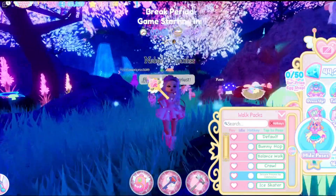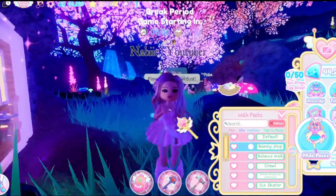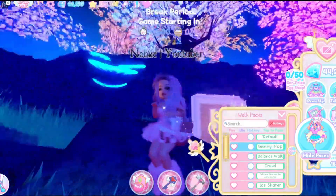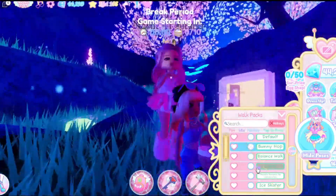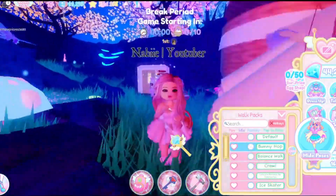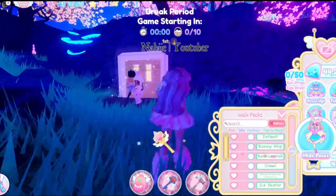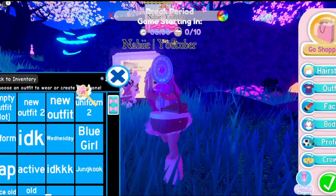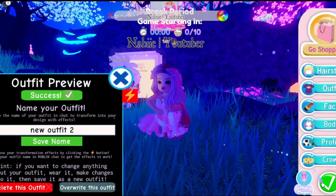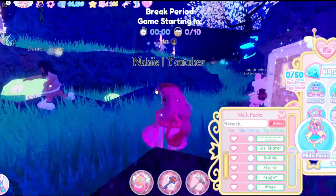Oh wait, I forgot to show you the new animation! Let's do that really quick before the round starts. We have this new bunny hop animation — look how cute it is! Oh wait, I have a basket in this game. That's actually really cute, I love the bunny hop, it's so cute. Oh my gosh, I have to put my animation back — where are my legs? My legs are gone!